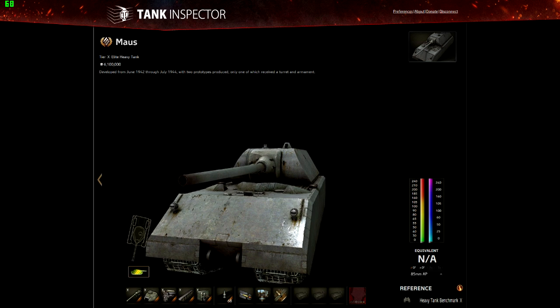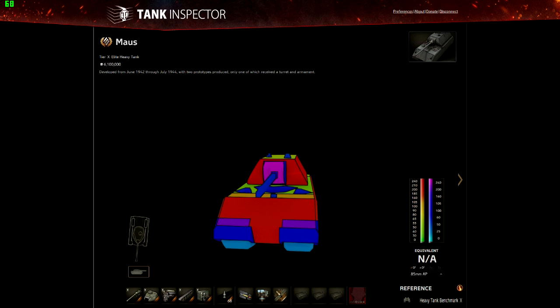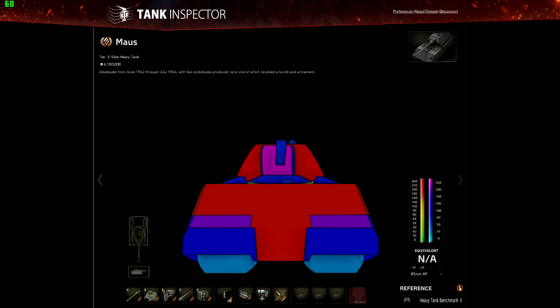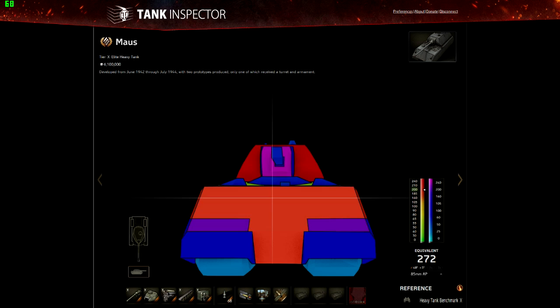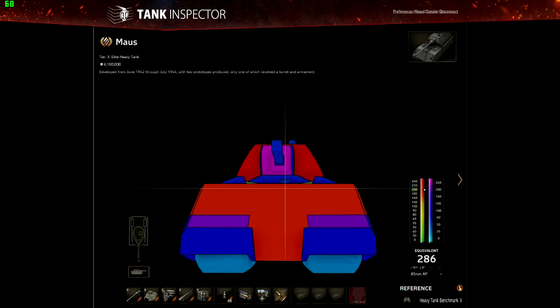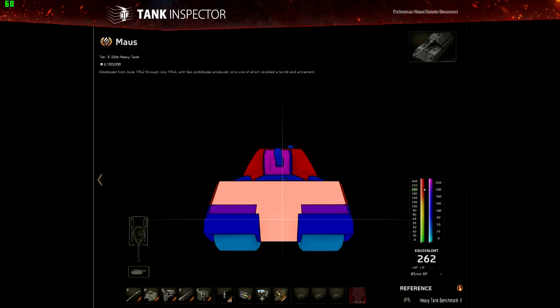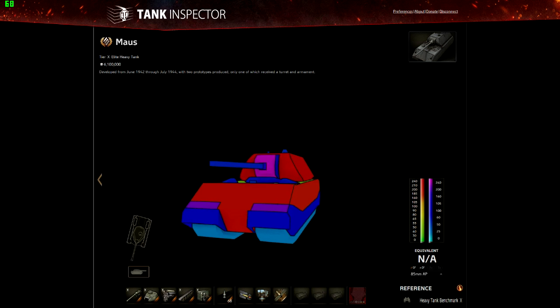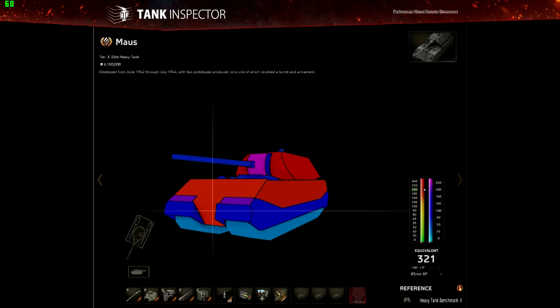We'll jump quickly to the armour model and you can take a look. It's 240mm armour over quite a lot of the front, and the upper front plate — as you can see — is not totally impervious, but it's still pretty damn strong and it's going to bounce an awful lot. The lower front plate is comparatively weaker because of the difference in angles, so that's one of the weak spots you have to try and avoid. Although when you're angled, that jumps massively.